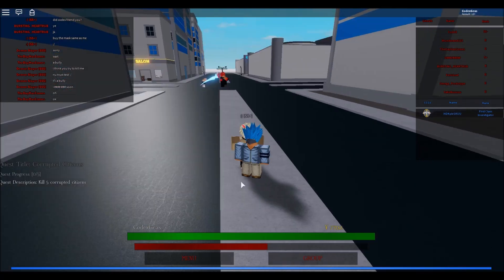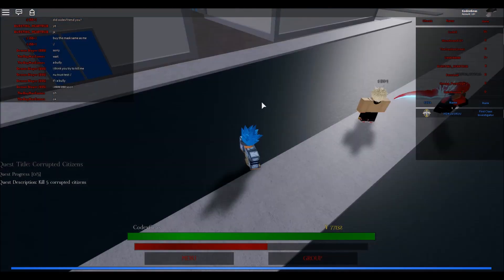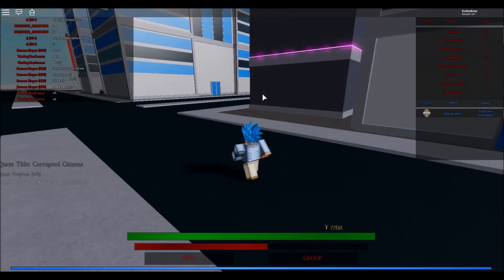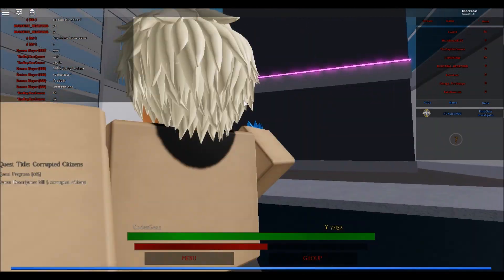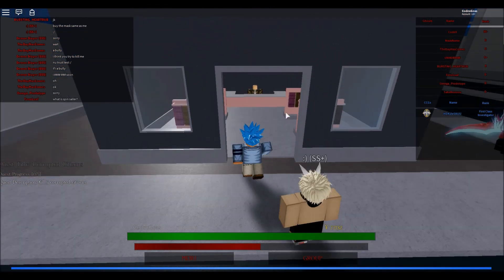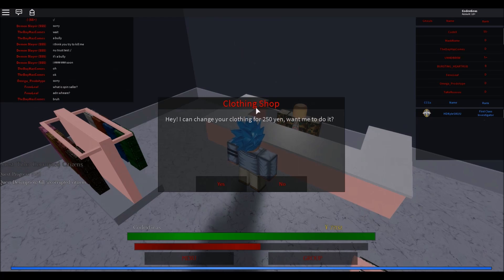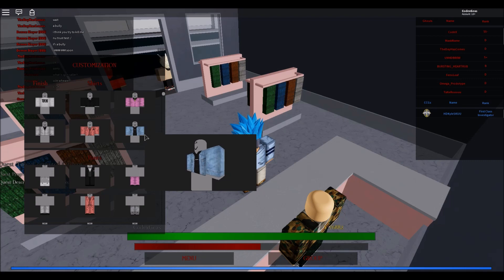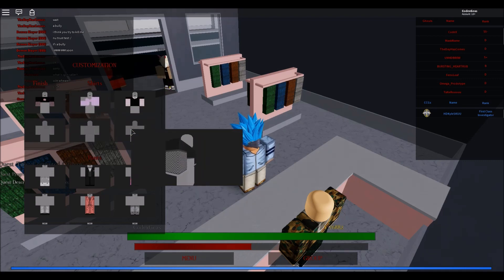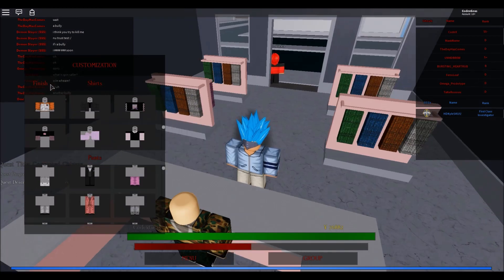Now to change our clothes — remember that's the salon building. You need to go in here, straight ahead, and you can see a pink light building that says 'Clothing Store.' The NPC says: 'I can change your clothing for 250 yen' — same price as the hair salon. Click yes, choose from a lot of shirts, then click finish when done.